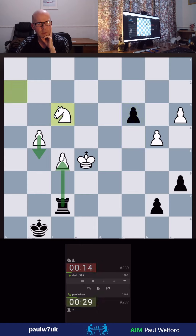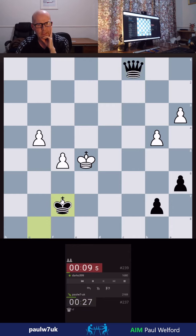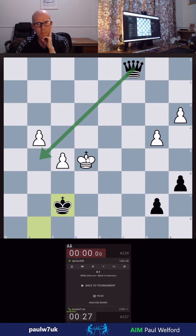These passed pawns are a big danger, but I can sac a Rook for one of them — as long as I can queen. Just queen there — that's covered, so it should be winning. Okay, we get the win.